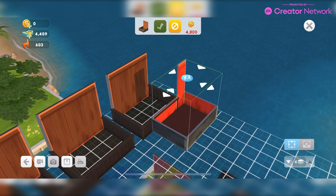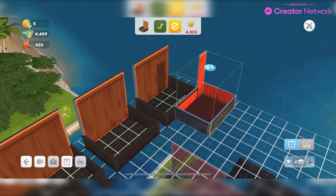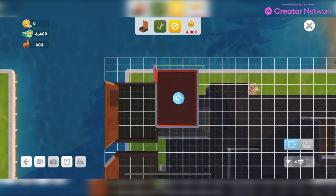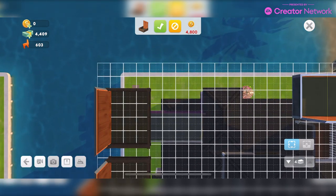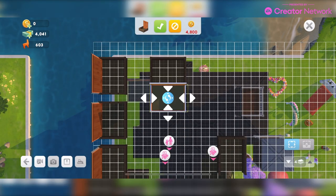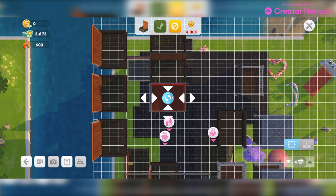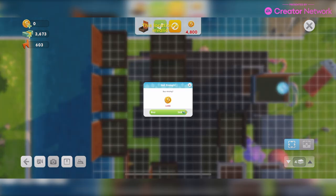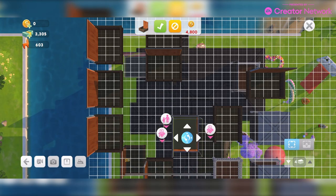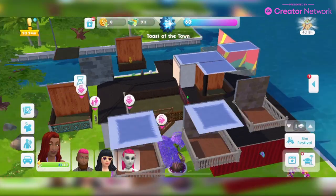It levels out at 4,800 Simoleons for the non-roofed ones and 15,000 for the roofed ones, but that took a lot of placement. Placing one seemed to affect all of them price-wise. I asked for a price chart and was told it varies based on levels. The official response was: 'Price chart is set based on what level you unlock it and how it appears in the build-buy menu instead of being sorted by price.' I have no idea what that means.